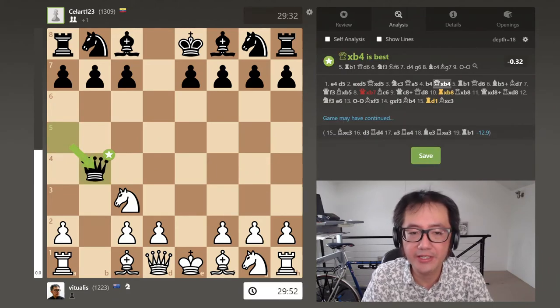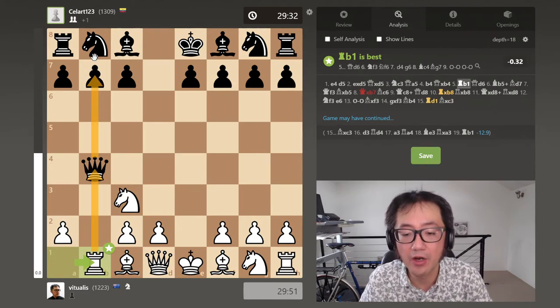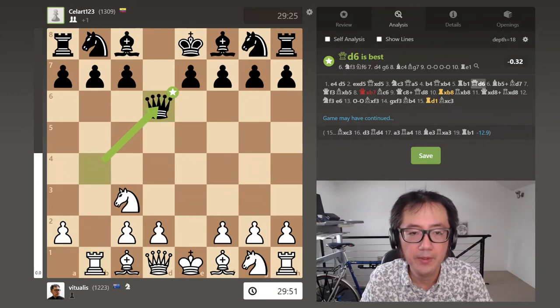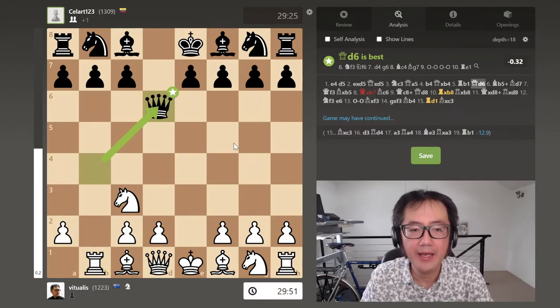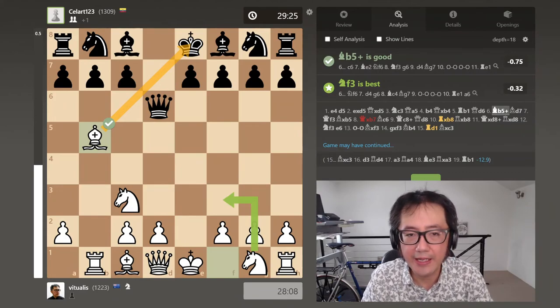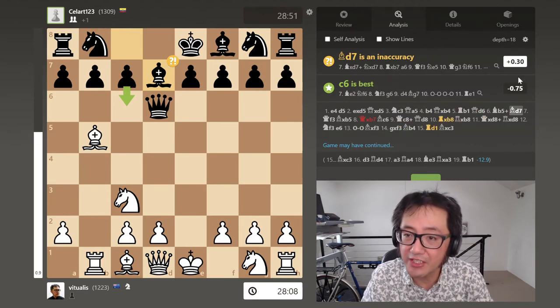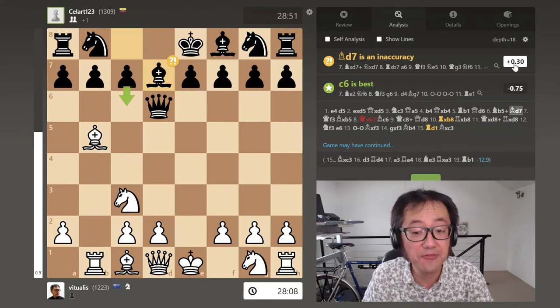The best move for black is to capture the gambit pawn, which is the expectation. Now Rb1, again attacking the queen but also pressuring the pawn on b7 and having command of the semi-open b-file. Opponent plays the best move — Queen back to D6. In this game I then played Bishop B5 with check. I wasn't entirely sure what would be the best move. Opponent decides to block with Bishop D7, and the evaluation is now favoring white — very interesting.